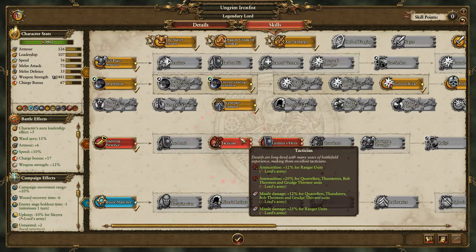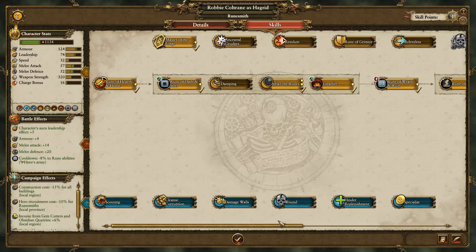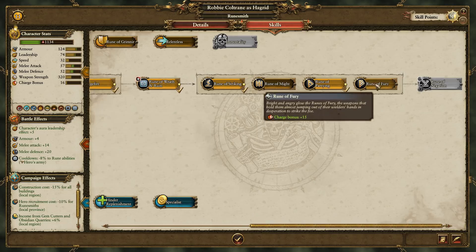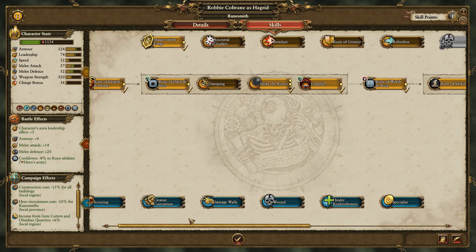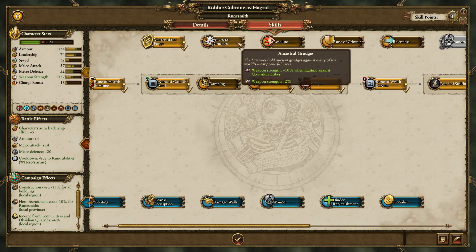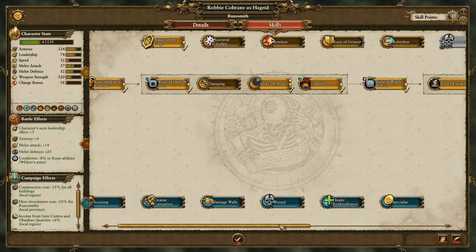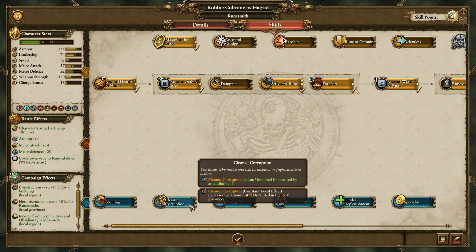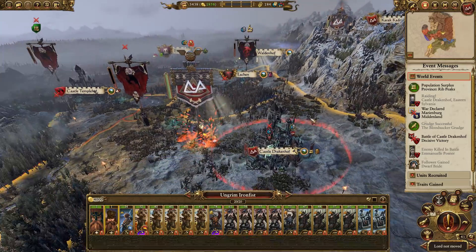Let's finish off Tactician, help our Missile Units out a bit. Robbie Coltrane has 52 melee defense. I think maybe we go with Rune of Might for more weapon strength — making him pretty beefy. One more weapon strength... or cleanse corruption would be quite nice. I'm thinking we go cleanse corruption because I think that's probably going to be quite important at the moment.